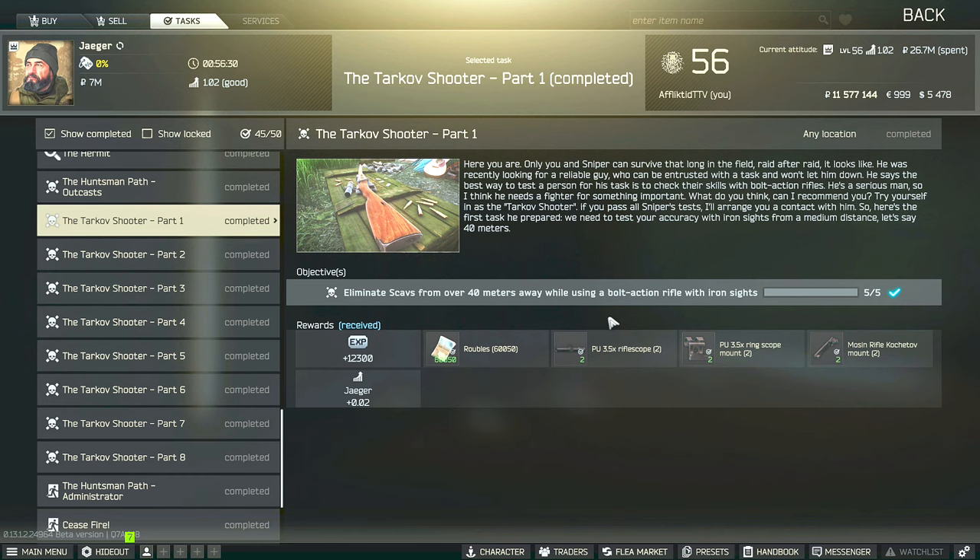Hey guys, this is the Jaeger Task Guide for the Tarkov Shooter Part 1. For this task, you have to eliminate 5 SCAVs from over 40 meters away while using a bolt-action sniper rifle with iron sights.